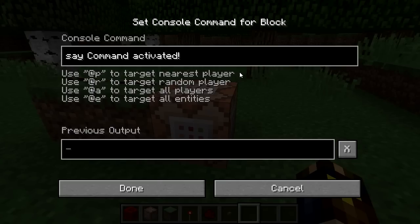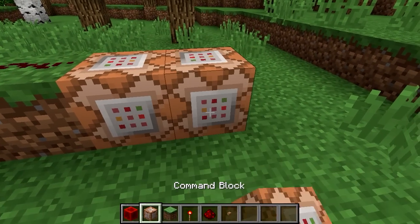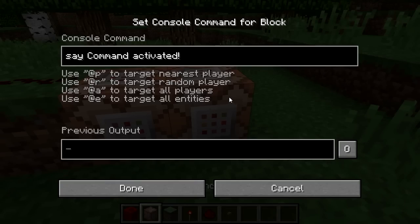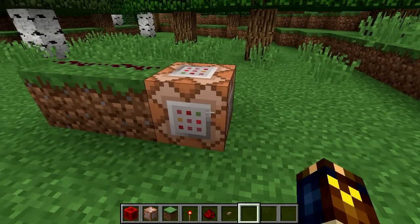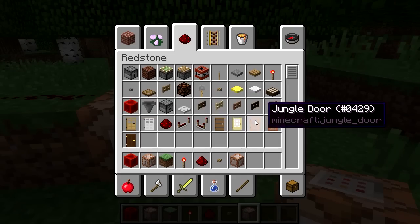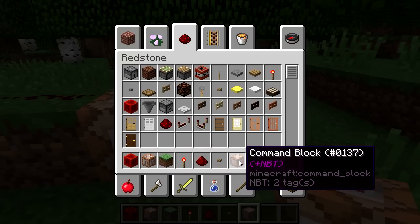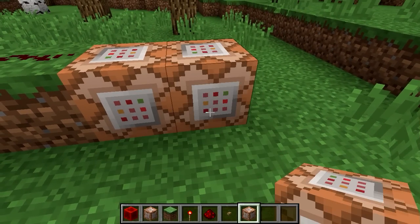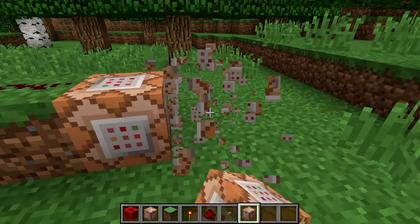This command block contains the "say command activated" command, and maybe I want that same command in a new command block. One way would be to open the command block, press Ctrl+A to select everything, Ctrl+C to copy, cancel out, place another one, open it, and Ctrl+V to paste. But there's an easier way: pick a new slot on your hotbar, hold Ctrl and middle-click. You get a command block with NBT — meaning it already contains the command when you place it down.